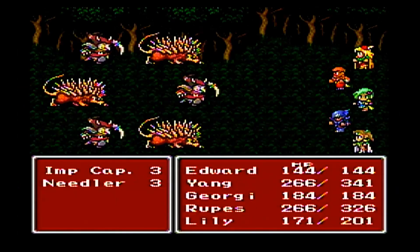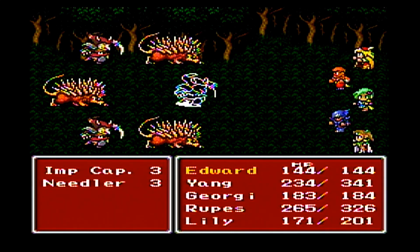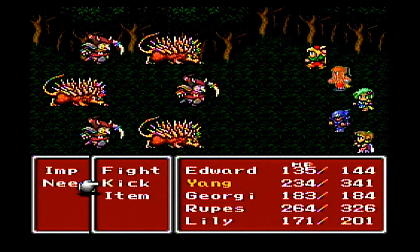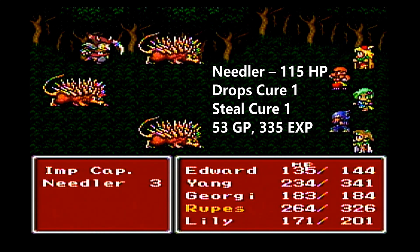We've got to get to Fabule to the east, beyond the mountains. We've got a new enemy here — the Needler. These guys are annoying because if you hit them and don't defeat them, they counter with a needle attack, which does a pretty decent amount of damage, just like the needle attack the ant lion did. One good thing about Yang though is he has the kick, which does not incur a counter penalty. So he can kick away and lower the Needlers' hit points to where Roops can finish them off.